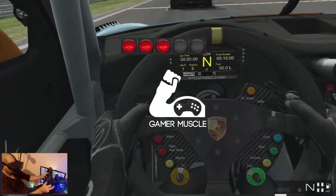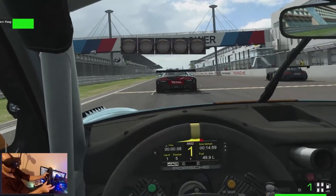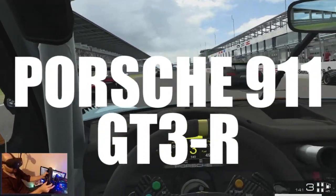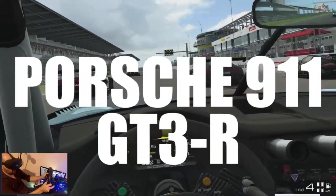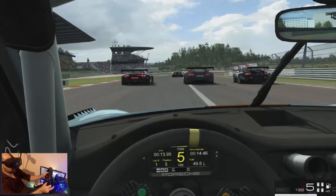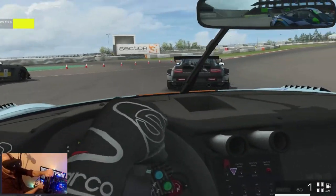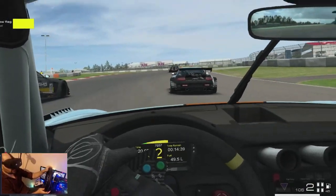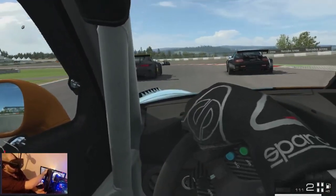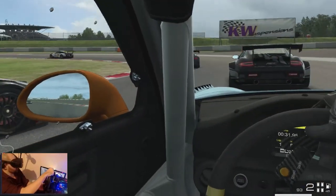Hello simulated car people and welcome back to the Game & Muscle YouTube channel, the home of virtual reality racing and too many teabags. In this video we're taking a look at the Porsche 911 GT3R which was just added to Sector 3's RaceRoom Racing Experience, along with the Porsche 911 GT3 Cup and the Porsche Cayman GT4. Of course it's a bloody good Porsche — it's RaceRoom Racing Experience, and when it comes to GT3 cars this is the simulator to be playing.